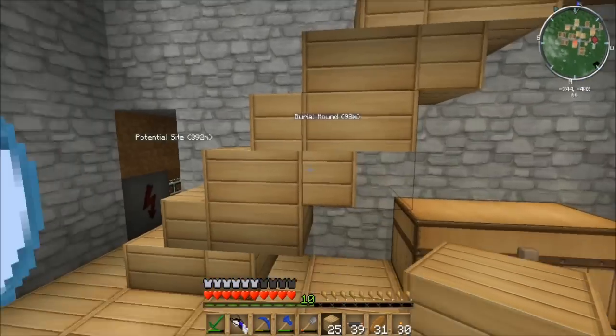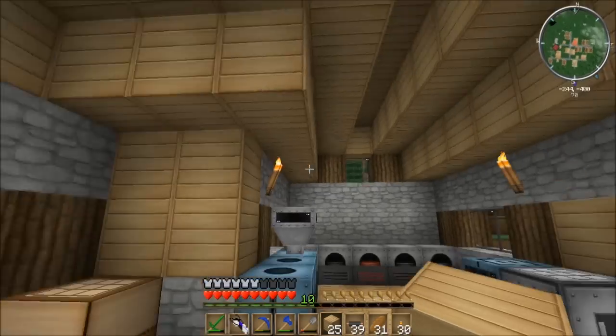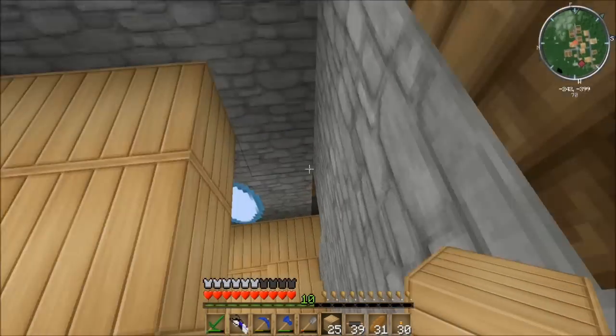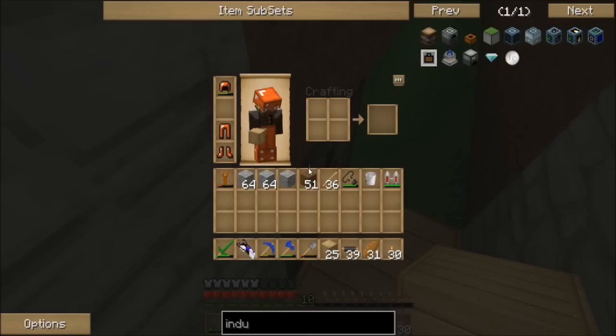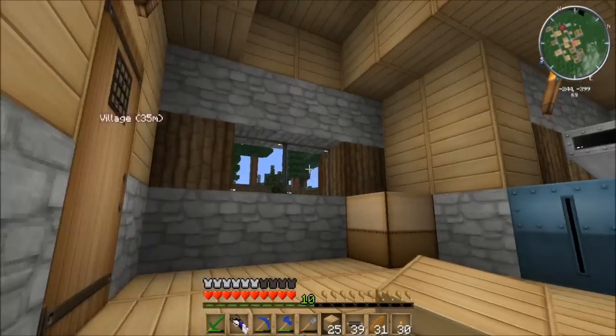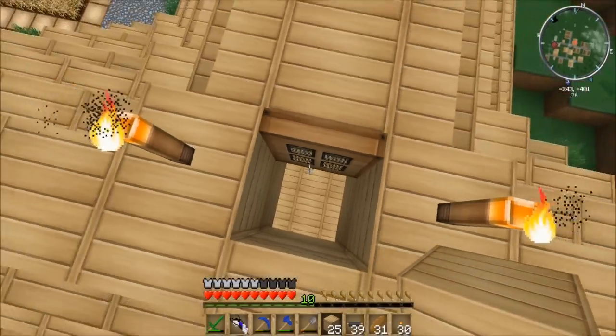Today I said that we were going to build an industrial electrolyzer, and we will. But first, I wanted to update you. Jetpack is charging — it would help to pull it from the charger. We do have a lot of power getting made. I'm very pleased with our energy situation at the moment.